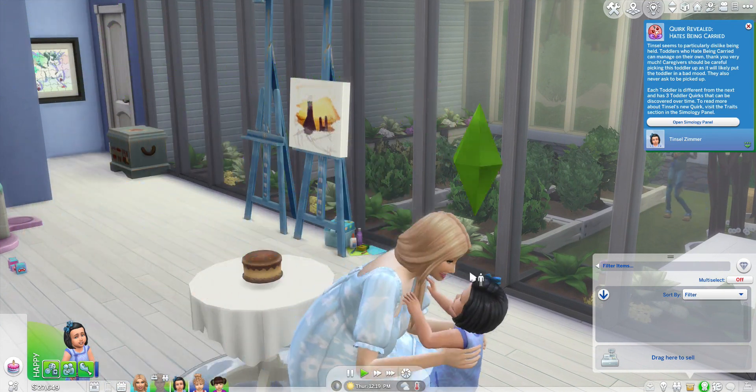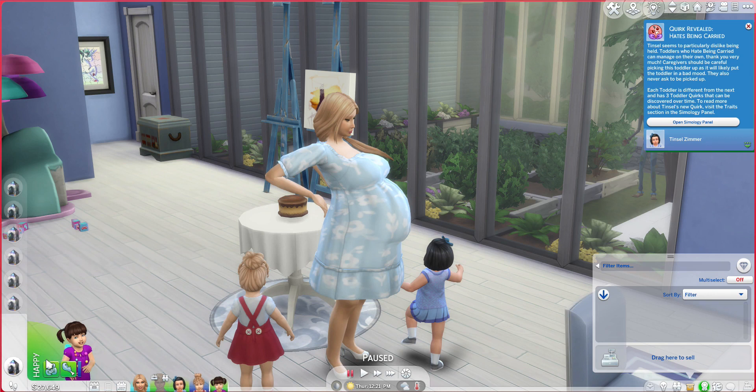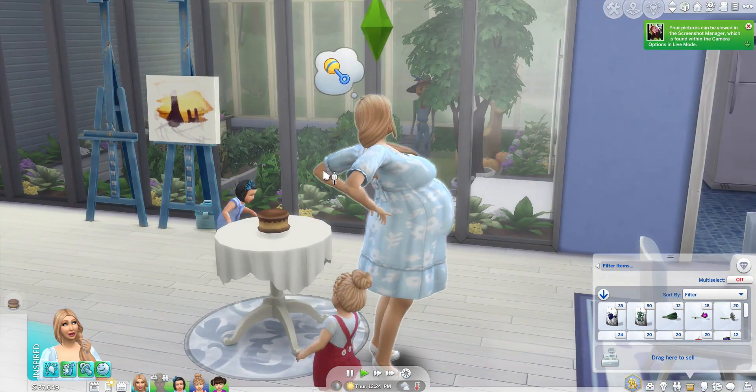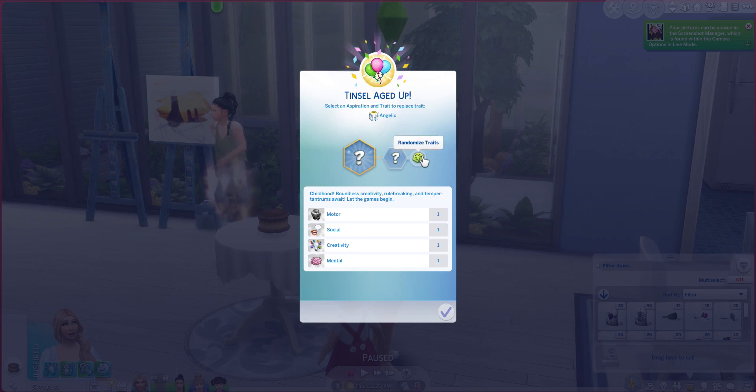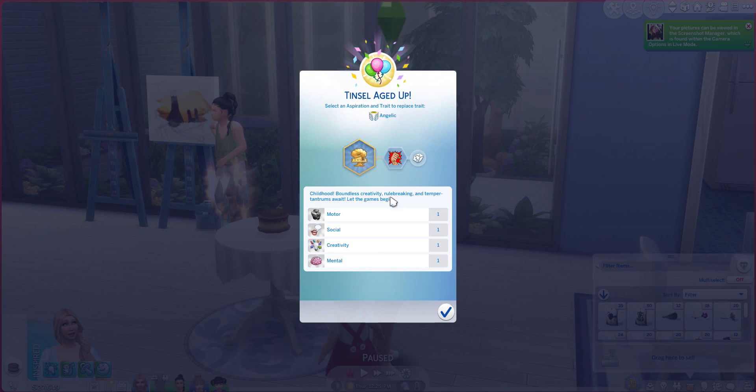We are aging Tinsel up into a child. Let's see what those traits are going to be. We're going to randomize the trait three times — she is self-assured! You go, girl! Let's see what aspiration we get — pick a number 1 through 8. We got number 6. Creative Genius. She is a self-assured creative genius. And then Tilly — randomize her trait three times and she got Green Fiend, interesting. Pick a number 1 through 8 — we got one. She wants to be a Creative Genius too! They're both on the creative side.